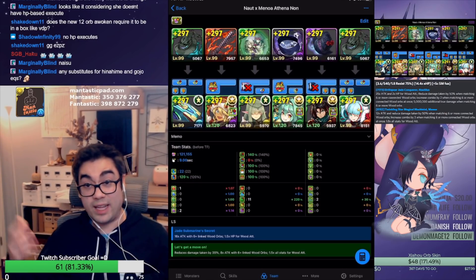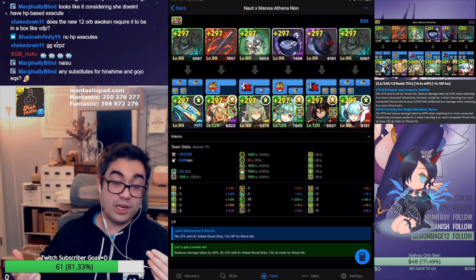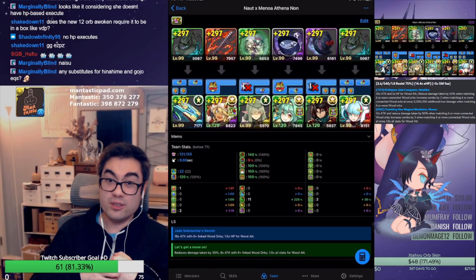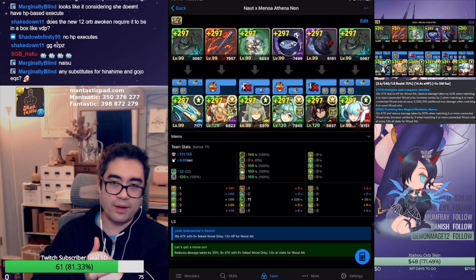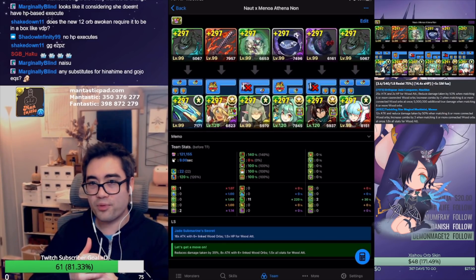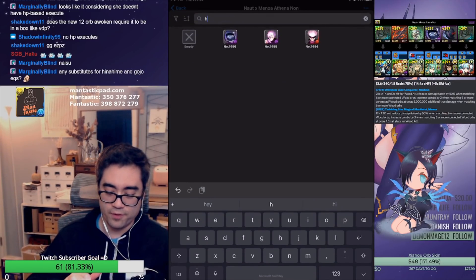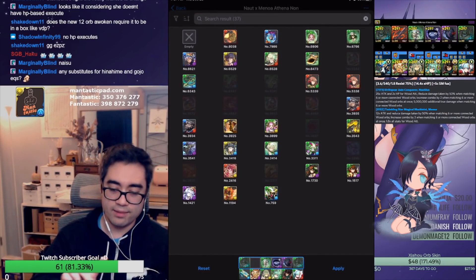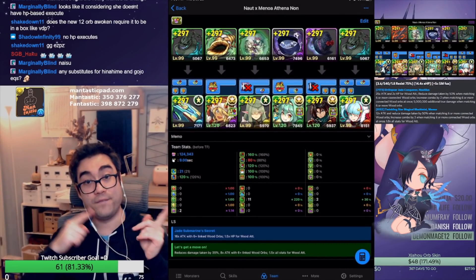That's basically the team I put together. I feel like I would probably want to swap out Halloween Inohime for Horn — I can lose a skill boost to get more delay, it's the same effective skill boost, but I would get the Jammer Resist so I don't have to worry about it as much. So let's just do that now before I forget. If I play this again, I am ready. Let's now enjoy the actual gameplay footage.